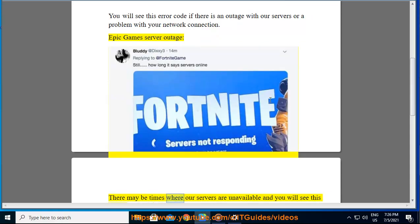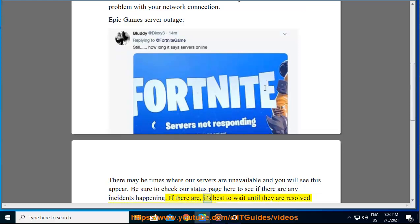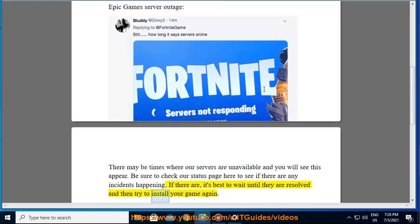Epic Games server outage: there may be times where our servers are unavailable and you will see this appear. Be sure to check our status page here to see if there are any incidents happening. If there are, it's best to wait until they are resolved and then try to install your game again.